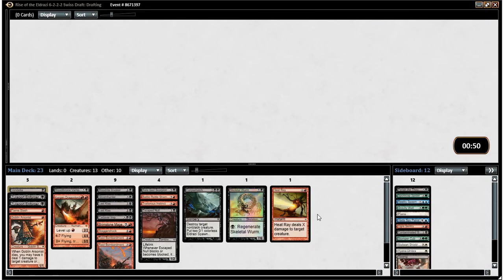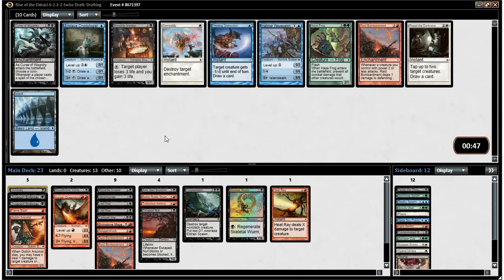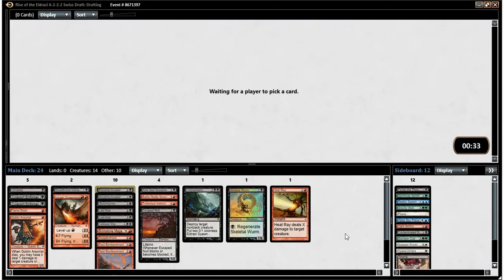I think we're set on removal now, and now what we'd really like to see are more creatures. There's a fine creature here. We don't really want a third Raid Bombardment — I may not even run two. But here we'll take a Bloodride Invoker, who's perfectly fine. Yeah, that's who we'll take. Creatures are good. We do have a lot of creatures who trigger Raid Bombardment, and that's certainly relevant.